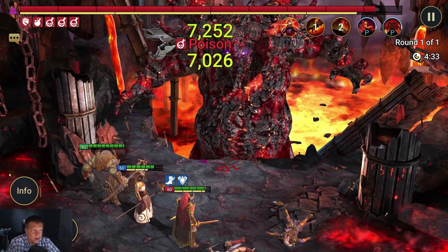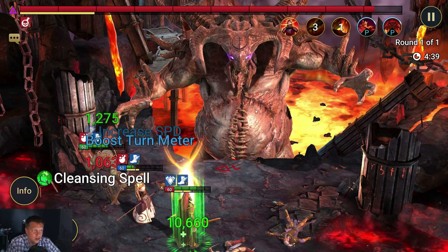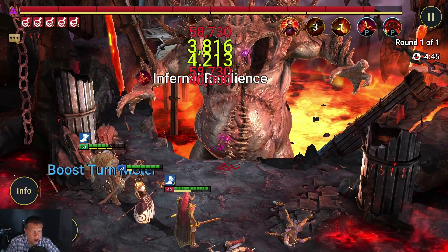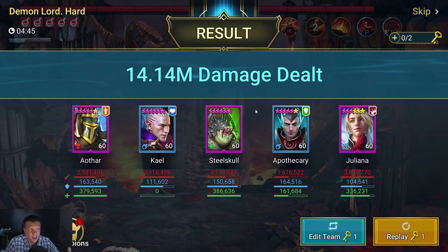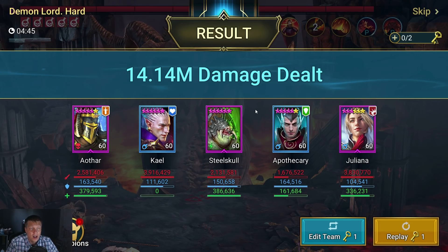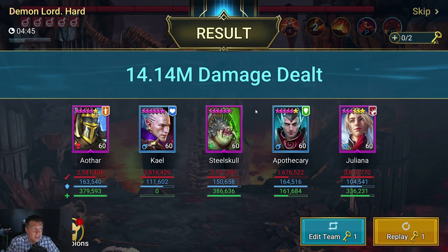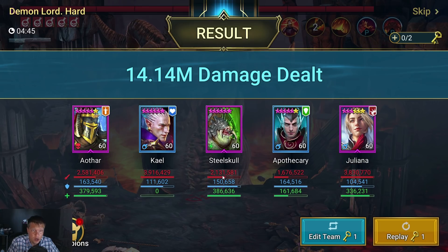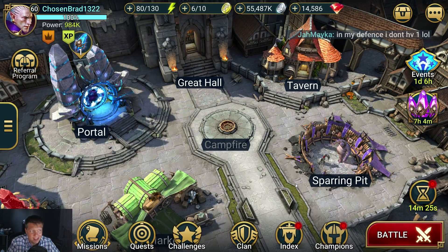We can probably sustain a little bit longer here. We already lost Kao and Juliana but they're trying to live as long as they can — applying some poisons there, got another off. There it is. The damage numbers: 14 million is definitely respectable on hard. It's not incredible, but it's definitely respectable. Steel Skull can really perform well for your clan boss team — he even did over 2 million damage himself.